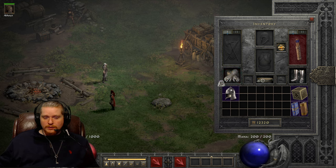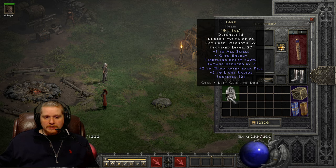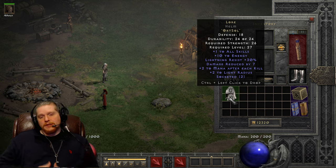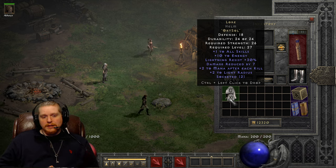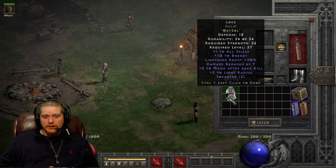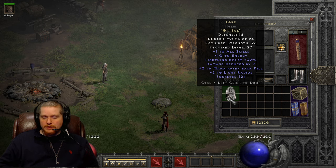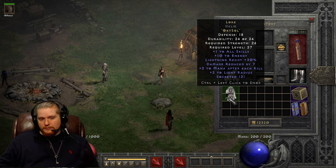The second rune is the Sol rune, which has a level requirement of 27 and makes the item a level 27 item. That is one of the downsides to this particular helmet. It is a nice plus one to all skills helmet, but it is also a level 27 helmet, and usually by the time you're using this you have just finished normal difficulty and you're on your way into nightmare difficulty.